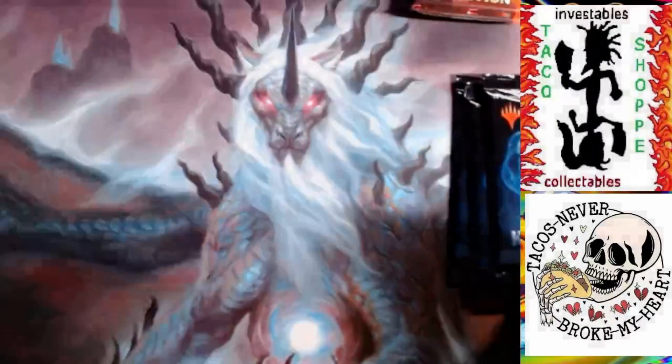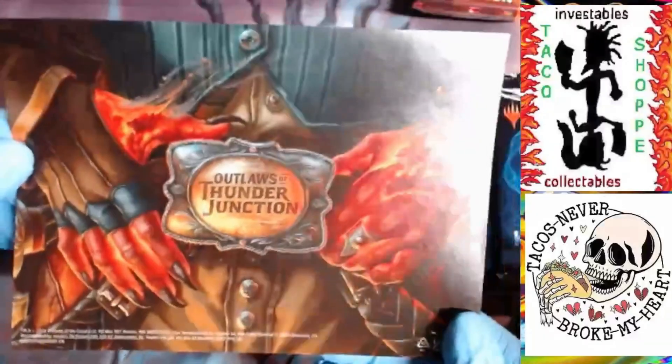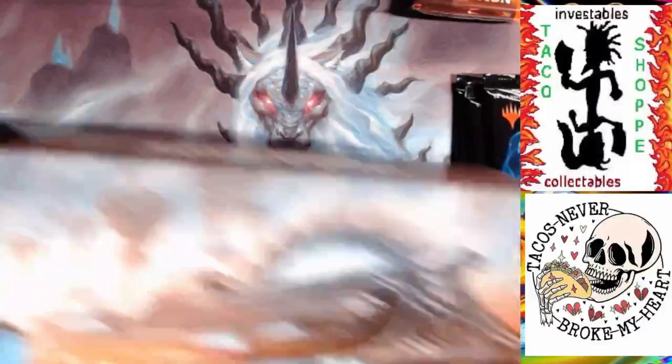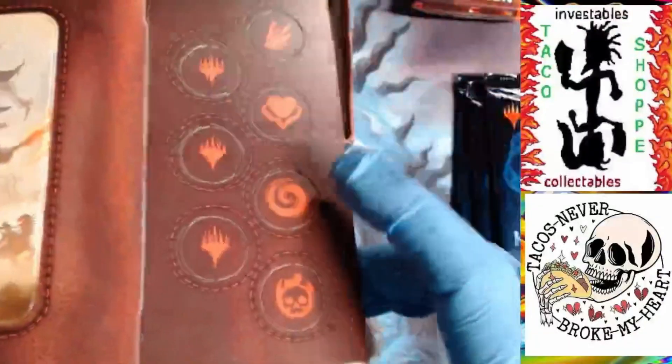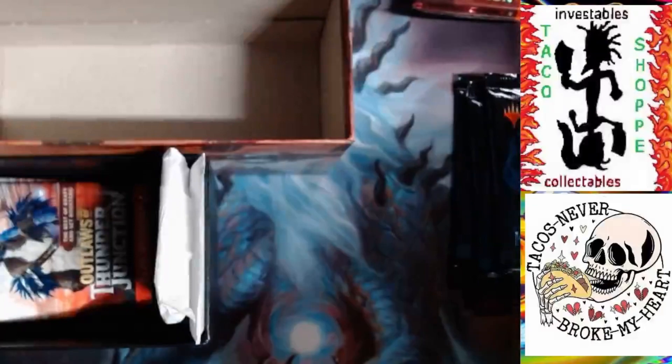First, crack into this awesome Outlaw Thunder Junction bundle. Pull the art card out and the insert - let's take a look at that. That's cool. And then check the bundle - cool artwork. Every bundle comes with this awesome insert. It's got some punches. These are your special tokens with abilities - you can mark them as they go. I've got some plus one tokens here. Tiny Bones.